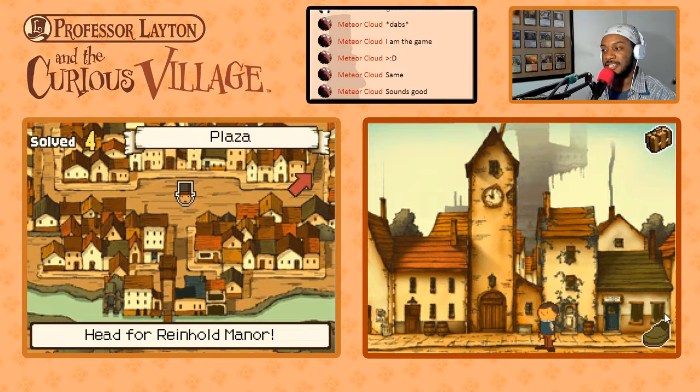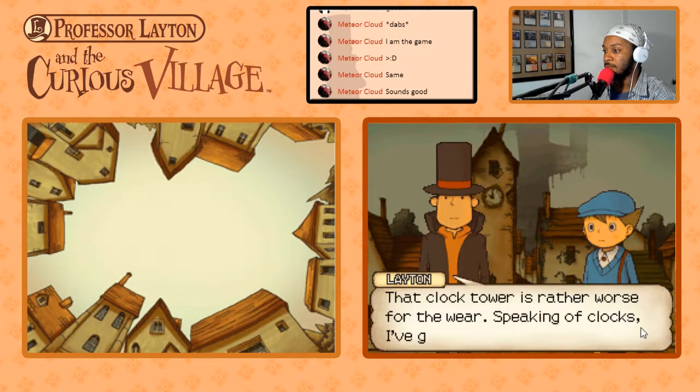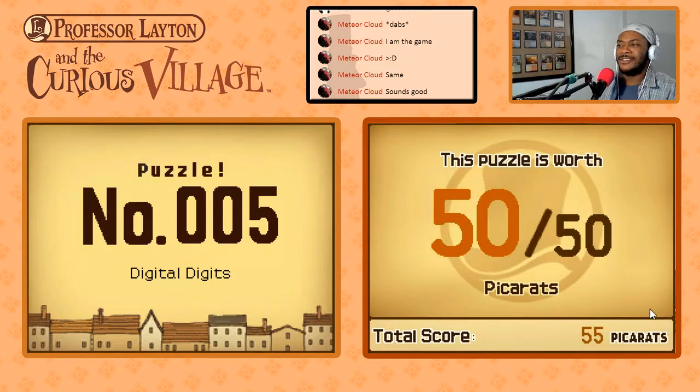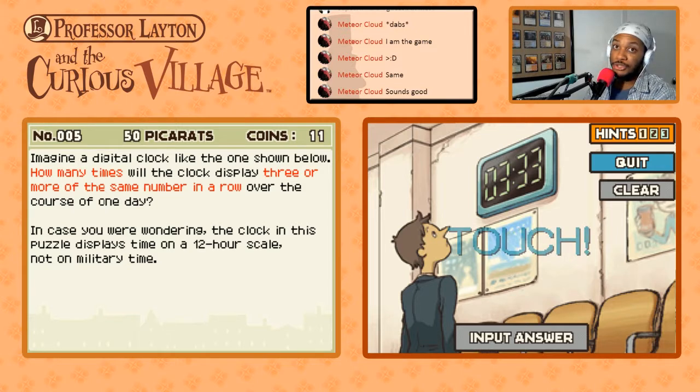What do you guys think so far about this game? I'm enjoying it — this is dope. Hey, we found a hint coin! There's something in that clock tower — it's far worse for the wear. Speaking of clocks, I've got just the puzzle for you. Admittedly it concerns a more modern type of clock, but never mind that minor detail. Here goes Layton with his puzzles — 50 picarats. This is nonsense.